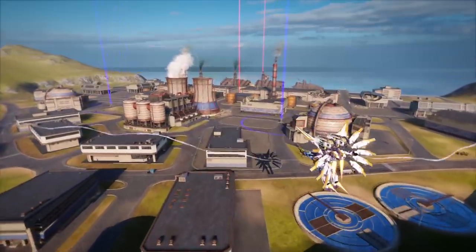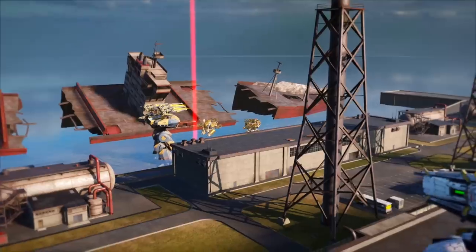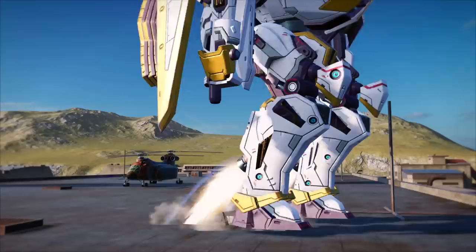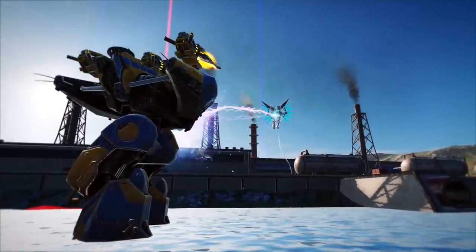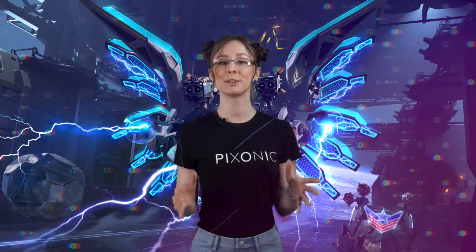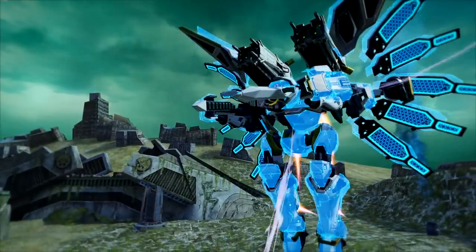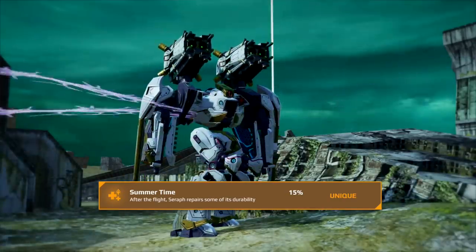10 Gigavolt can change any clear day into a thunderstorm. Seraph uses the force field defensive system when in the air. The system blocks part of the damage but gets depleted when damaged, and starts to let more and more enemy projectiles through. If you prefer lightning raids, don't miss out on this. You can hear more about the Seraph in the review by Gilles Summers if you follow the link in the description. And if you manage to hire Gilles for your unit, she will be able to restore Seraph's durability after every landing.